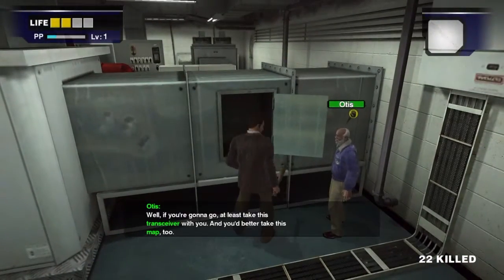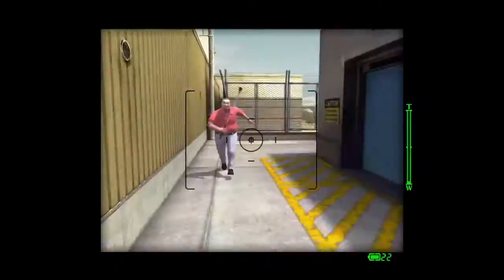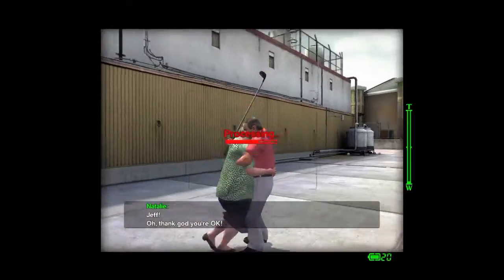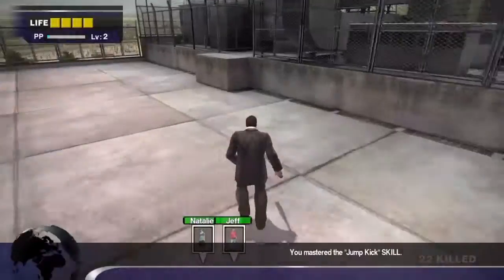Welcome guys back to the Burns Playpen. Today we're going to have a different game on the channel — Dead Rising 1 on the PS4. If you're paying attention to the video and watching as I go along, I will show you how to get the Mega Blaster, which is the best weapon in Dead Rising 1.